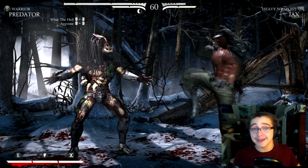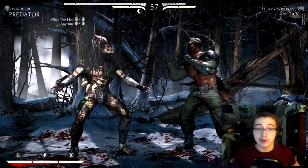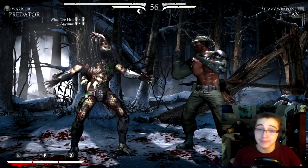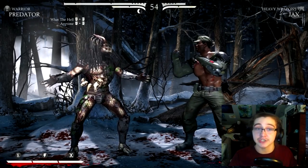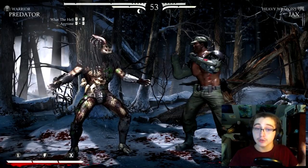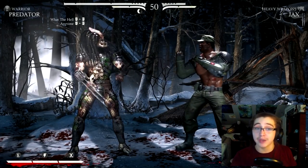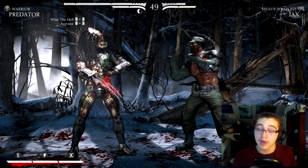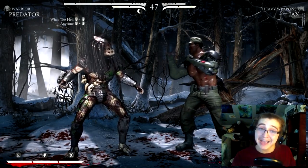The first animation will fire a cannon at your opponent, the second will throw a blade into their throat, and the third will jam your blade into their stomach. What you need to account for is to kill your opponent during the second animation when the blade is thrown into the neck. You need to make sure your opponent has enough health so that by the time you get to that point in the x-ray, they'll have died from it.